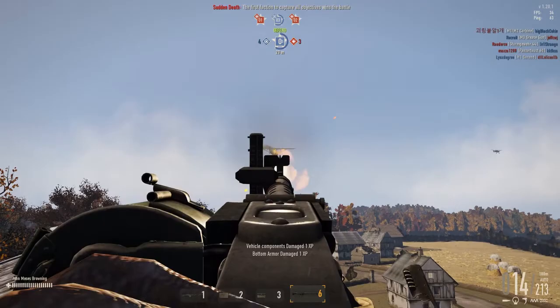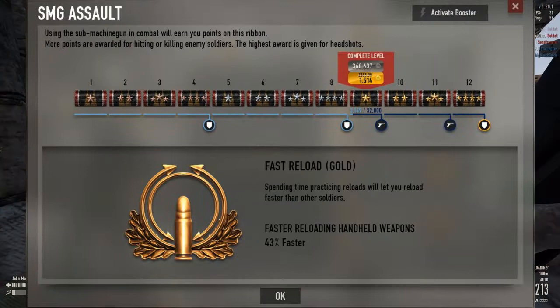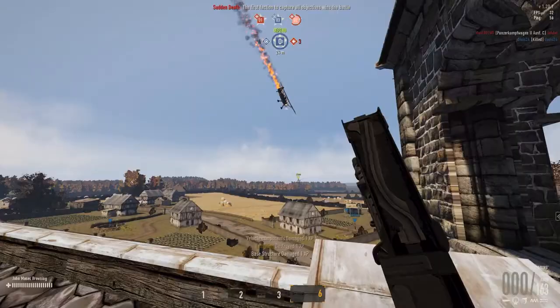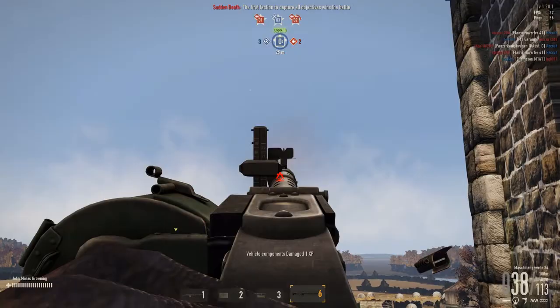Other popular badges include Fast Reload and First Aid, to speed up your reloads and healing respectively, or Point-a Quick Fire for better precision when firing from the hip, though that depends on playstyle. If you're ever unsure, go with Heavyset. Much like the first aid kit, it will save your life multiple times every game, and it requires no specific playstyle or weapon to benefit from it.